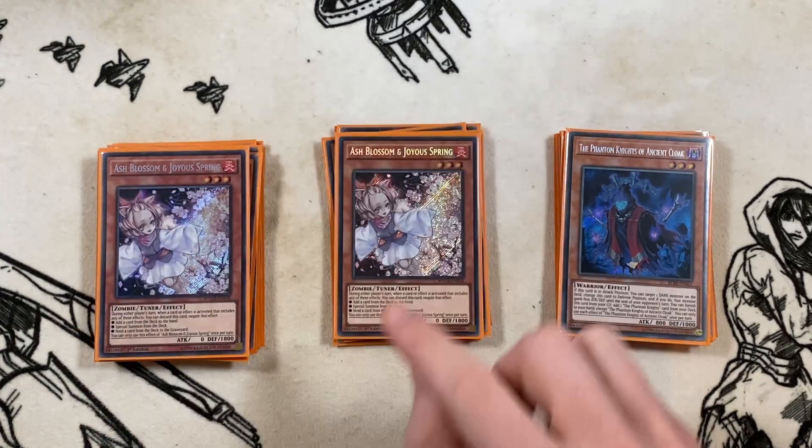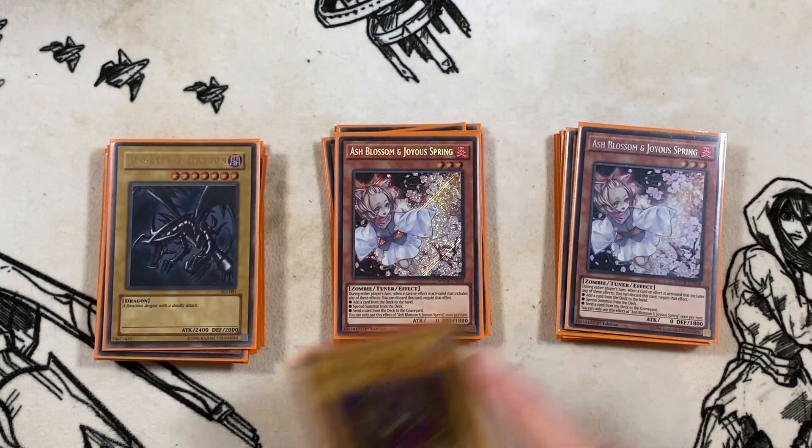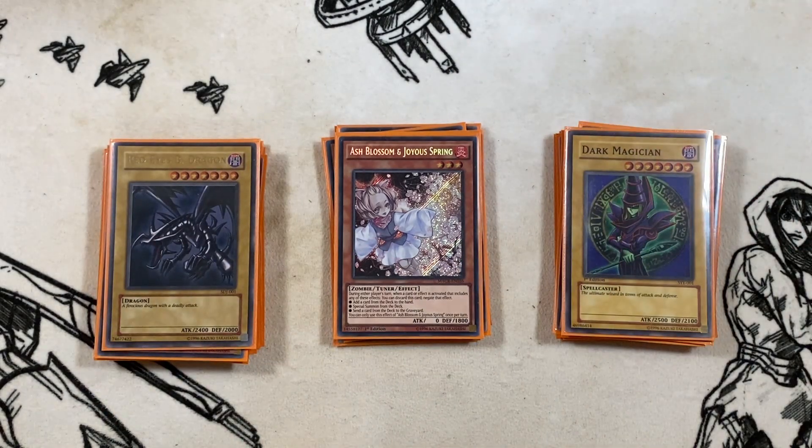For our generic hand trap it's three copies of Ash Blossom — just generic, you can switch it out for anything you like. Then we go into the Dragoon package: one Red-Eyes and one Dark Magician. This deck just throws monsters on board and keeps playing, so if you get hand trapped you just make Dragoon. It's dark as well so it doesn't lock you out when you use your summon lines.